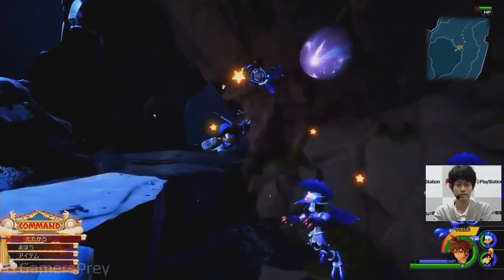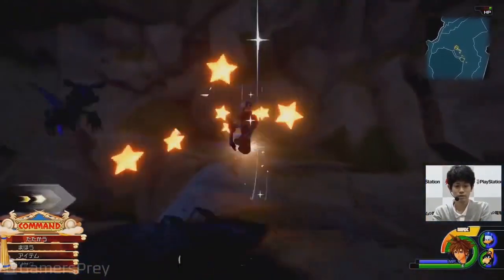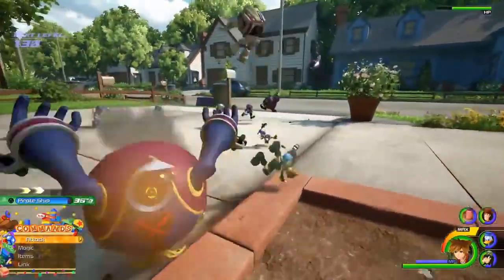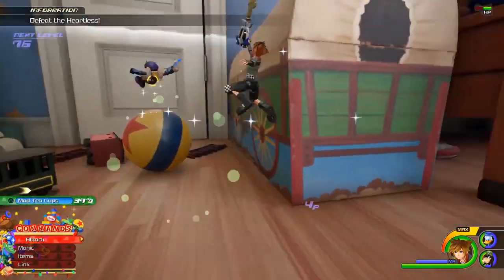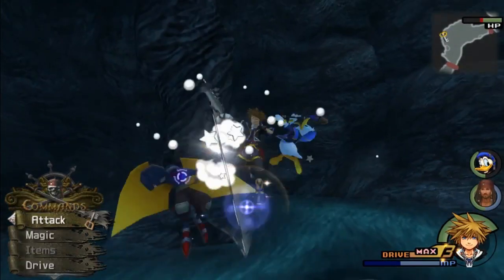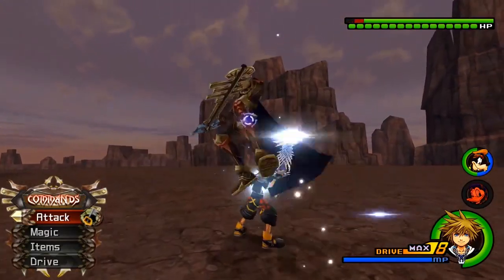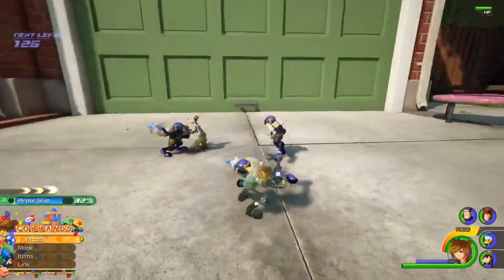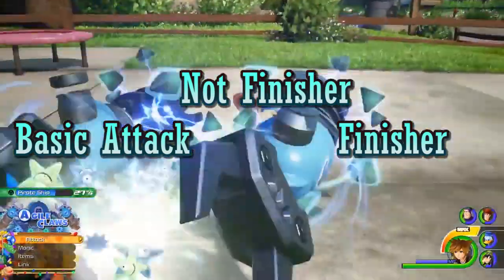Having played the Kingdom Hearts 3 demo for about two hours, I still have a lot of questions regarding Sora's basic combo. For about 99% of the gameplay we've seen, Sora's physical combo has always been the same. I talked about it in my KH3 demo impression video — the combo in this game is a bit different from other titles. Usually the combo starts with a number of basic attacks and ends with one finisher. In KH3, however, there is something in between the basic attack and the finisher. I'm going to call it a "no-finisher."